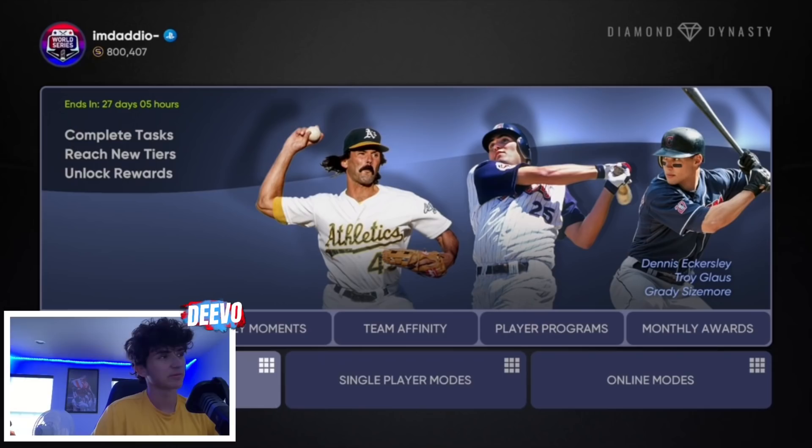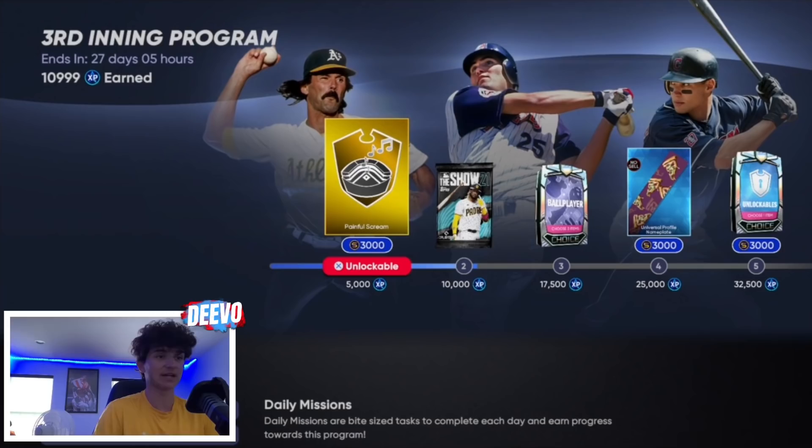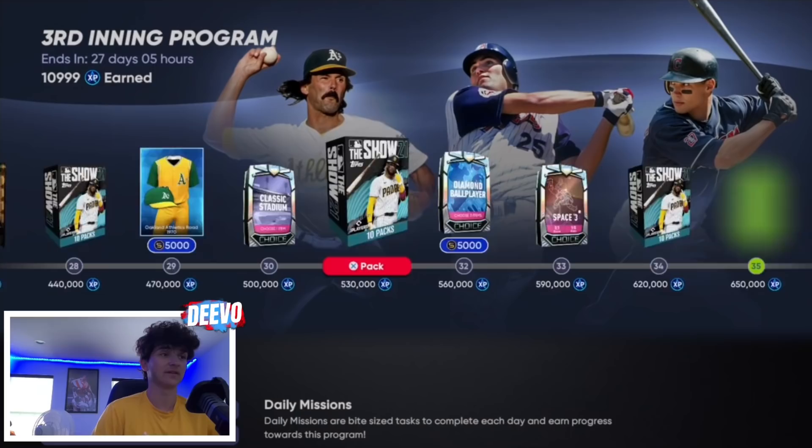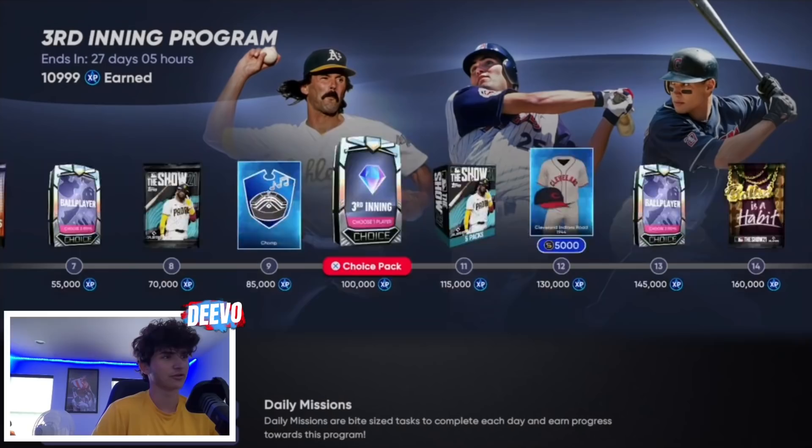I'm gonna give you a little heads up right when I click on this tab — you'll be like, why do you only have that much XP? I was not home yesterday, I streamed for an hour last night on Twitch, so I played some events but that doesn't give you a lot of XP. The XP glitch I'm going to show you today takes a couple hours. I only have 10,000 XP because I played events; I did not do the glitch yet. I'm gonna be doing the glitch later tonight or tomorrow. I'm not in a rush — I have 800,000 stubs. So if you need stubs, definitely take advantage of this XP glitch and get this done ASAP.